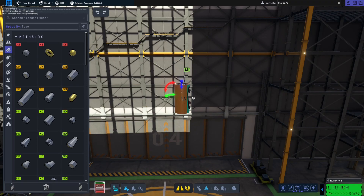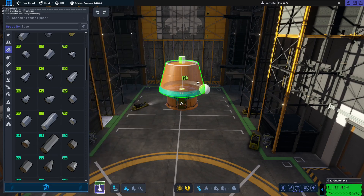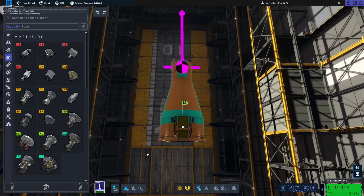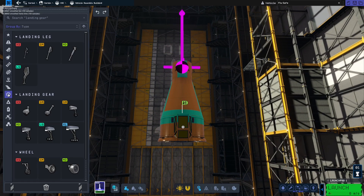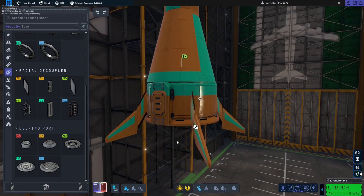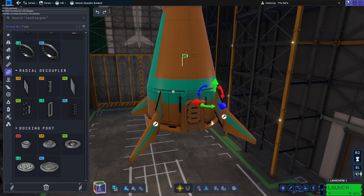We are live and we will begin construction. Based on our previous core design, our job is simply to get to the Mun and back as fast as possible using any means necessary, other than any exploit that may teleport you through time.